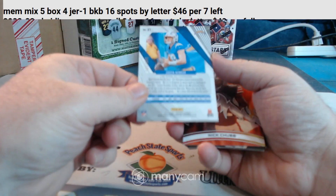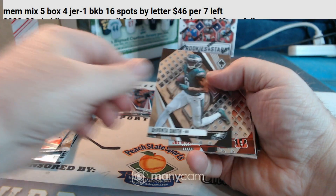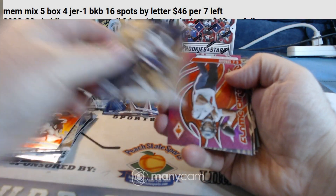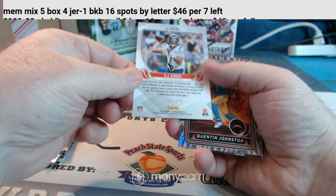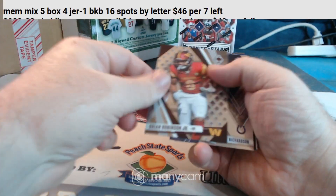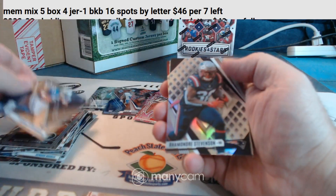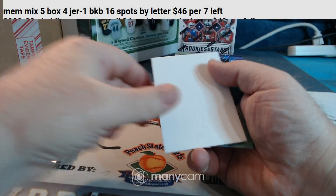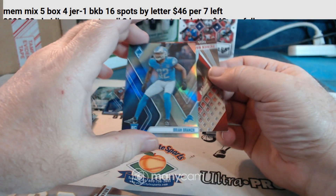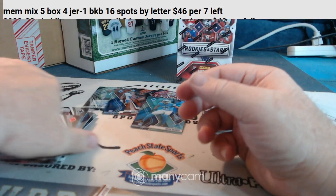We got a Justin Herbert pink, to 175. Nick Chubb insert. Henry Tuatua rookie. C.J. Stroud to 175 for the Texans. Insert. Anthony Richardson rookie for the Colts. Silver Prism Stevenson. Dummy card. Got a Brian Branch rookie, to 150. And Patrick Mahomes short print.